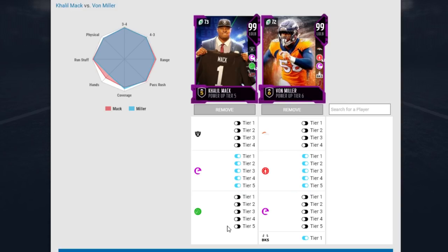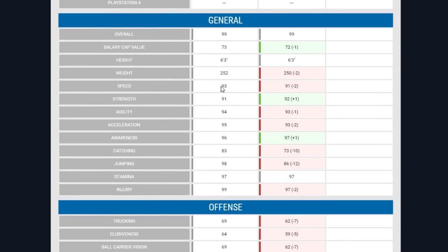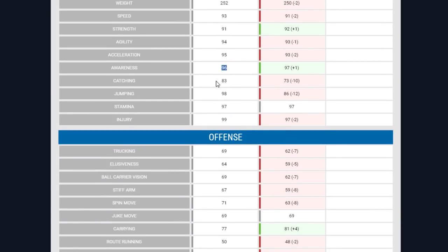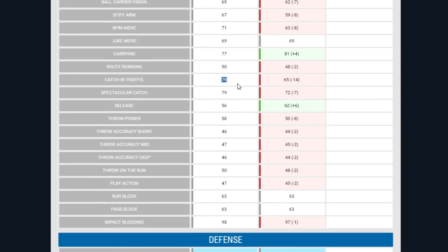Khalil Mack has 3 better speed than Von, 1 less strength, 1 more agility, 2 more acceleration, 1 less awareness, 10 more catching, 12 more jumping, the same exact stamina, and 2 more injury. In terms of ball-carrying attributes: 7 better trucking, 5 better elusiveness, 7 better ball carrier vision, 8 better stiff arm, 8 better spin move, the same juke, but 4 less carrying than Von Miller. He also has plus 14 catching in traffic and plus 7 spectacular catch.